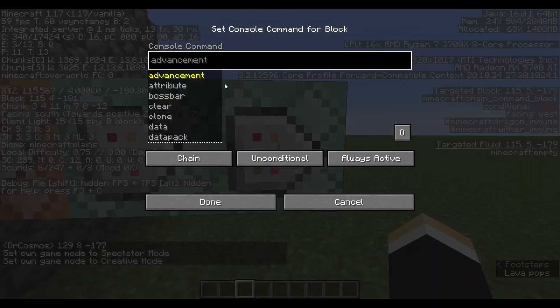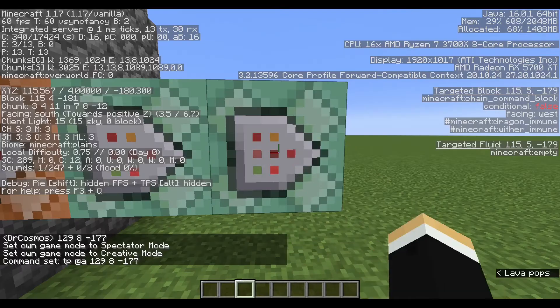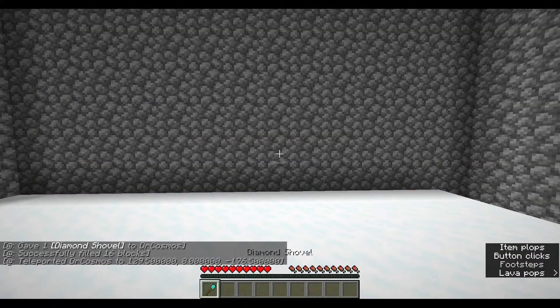Put that in the third command block as a tp @a command, and now you have a working spleef game.